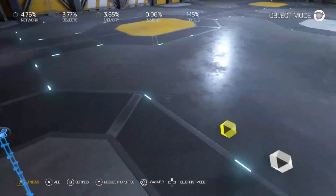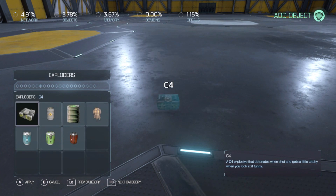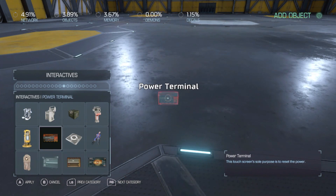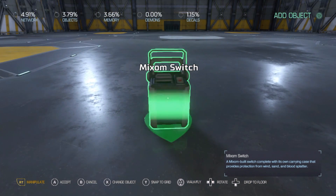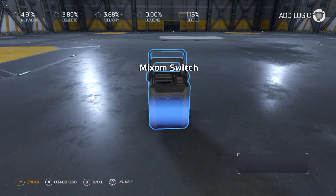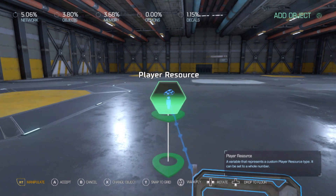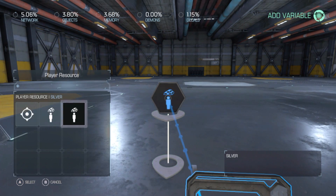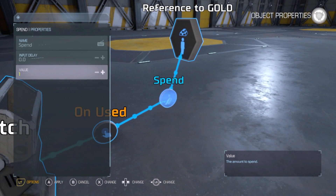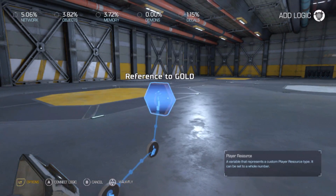Now that we know how to pick up resources, we've got to buy and spend them. Here is how you spend them — it's a little tricky. I'm going to spend gold first. We're going to spend 10 of that gold. That's the 'spend succeeded' event.